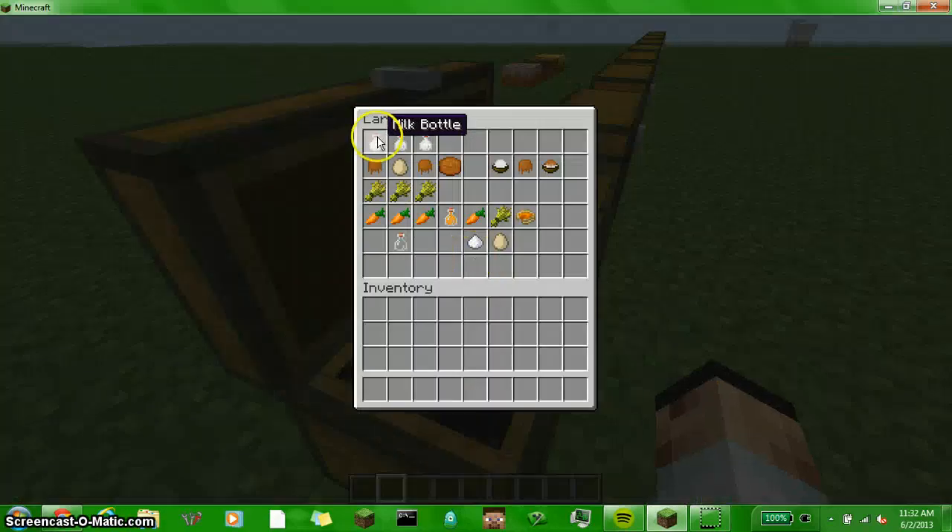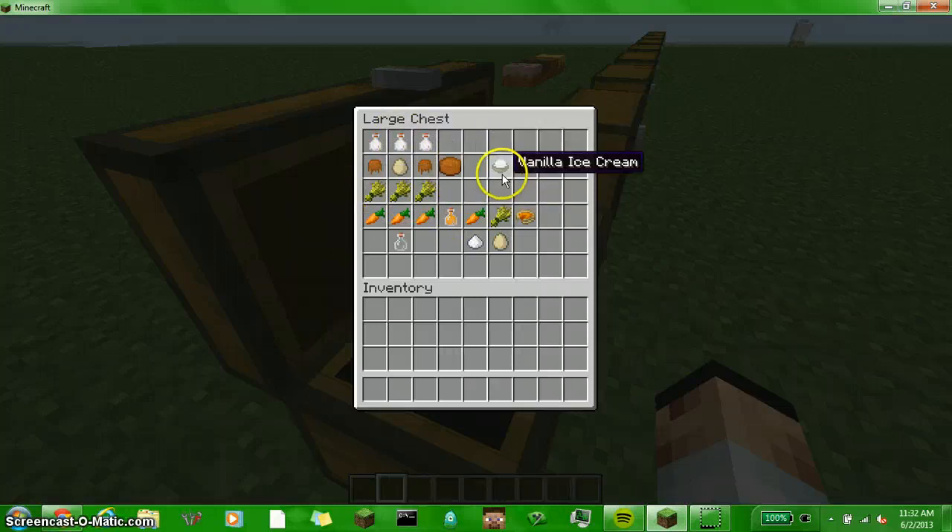If you put three milk bottles, two caramel, one egg, and three wheat, you'll get caramel cake. If you put one vanilla ice cream and a caramel, you'll get caramel ice cream. If you put three carrots in a bottle, you'll get carrot juice. If you put one carrot, one wheat, one egg, and one sugar, you'll get carrot pie.